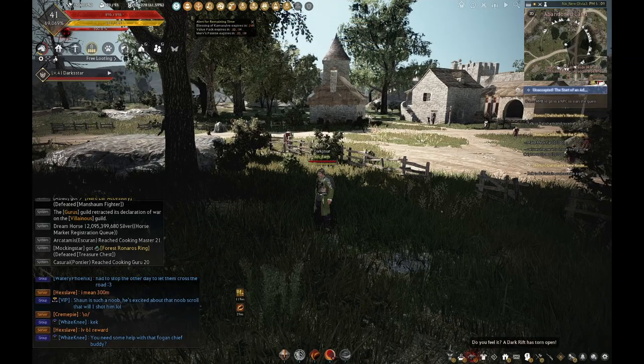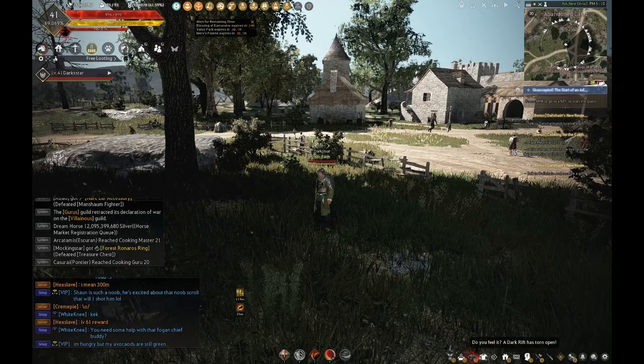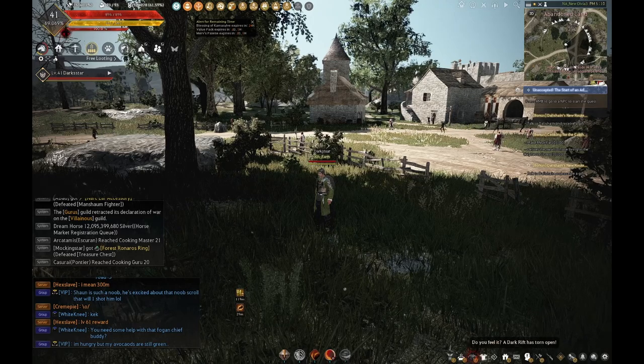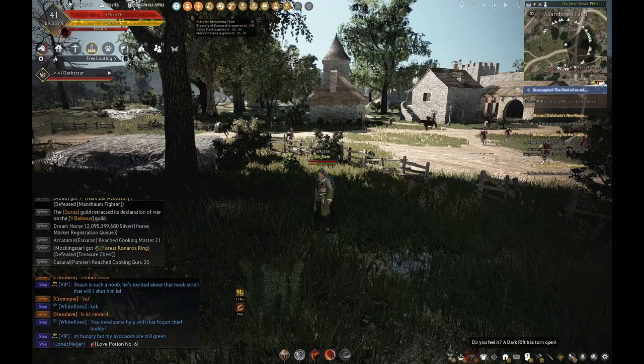What's going on YouTube, Level Zero Gaming here, and today we are going to be talking about energy for new players in Black Desert Online. Now this game has a resource called Energy. It's used to gather, actively fish, hire workers — it's used for quite a few things.